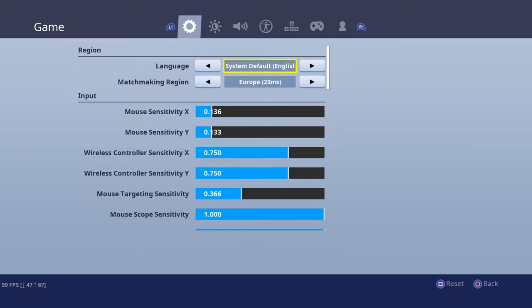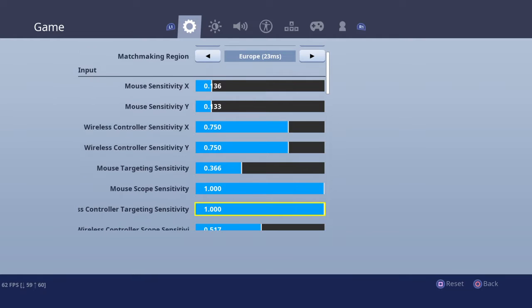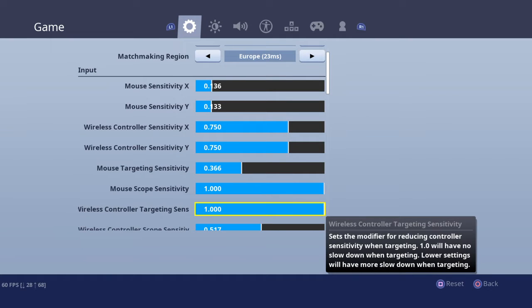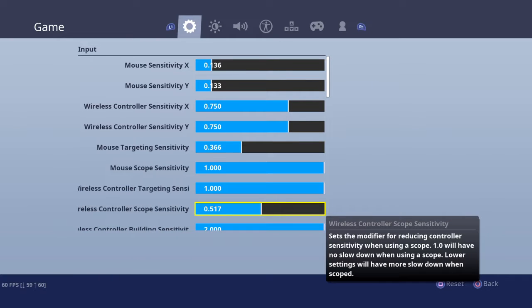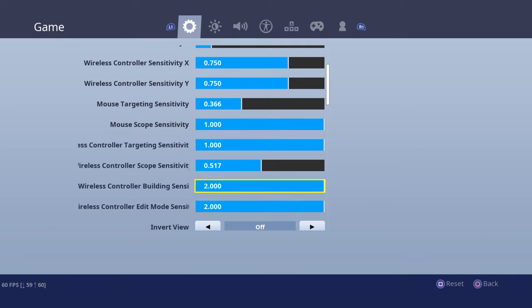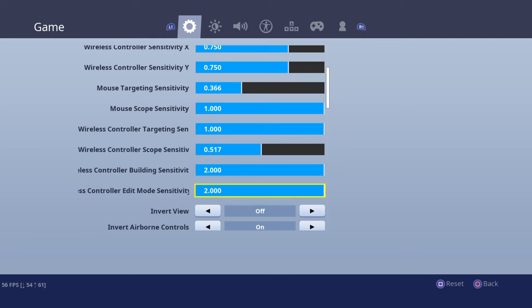Starting with my settings — this is my sensitivity. I play at 7.50, and this is my wireless control targeting sensitivity and wireless scope sensitivity. I play in max building edit mode sensitivity with no edit delay.